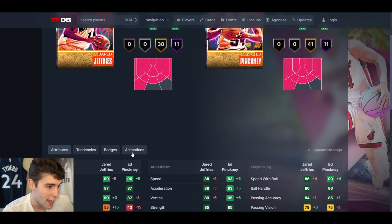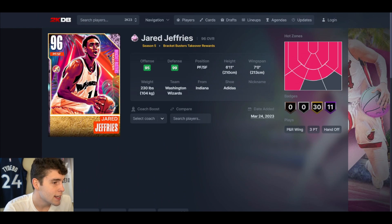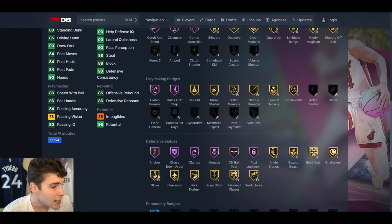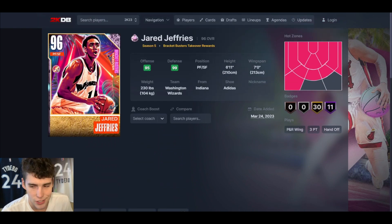How does he compare to Ed? Ed is gonna be the better card — that's what you need to know. But that doesn't mean Jared Jeffries is bad, because you can run them both for free. If you're running Jonathan Isaac or Rudy, sell them and pick up Jared Jeffries. He's got the Kobe base on quick, he's gonna hold it down defensively, he's six-eleven with a seven-foot wingspan. This card is gonna go under the radar — he came out on Friday but he doesn't lack anything.